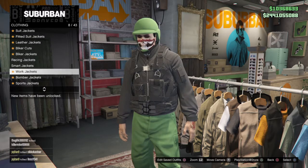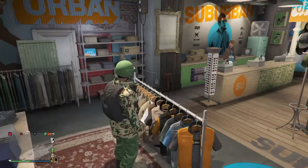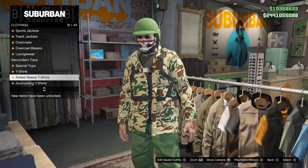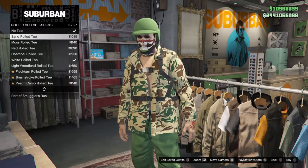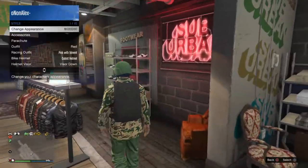Go to Work Jackets number 8, then go to the second one in there. Click back — press circle — and go down to number 18, Rose Sleeve T-shirts. Get the white one. I'm not racist, just need it to get the outfit.